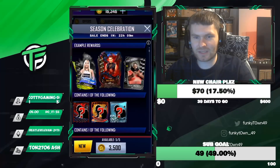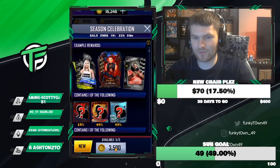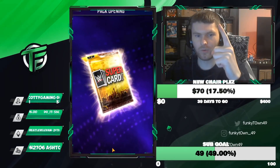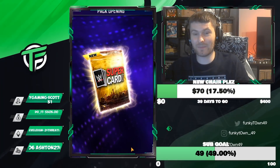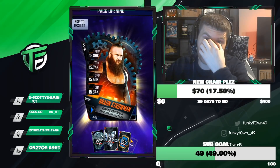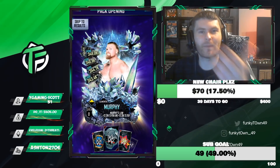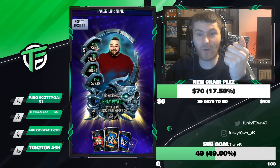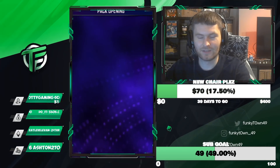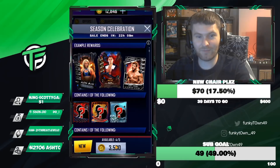Let's start pack number one — sending all my luck to you. Hopefully you've sent me good luck, not bad luck. Pack number one... you sent me bad luck, my friend. I got a Biomechanical Bray Wyatt — a good Biomechanical card, but still a Biomechanical. The rest is trash, not interested. If I get a Biomechanical in the next one, I'm stopping.